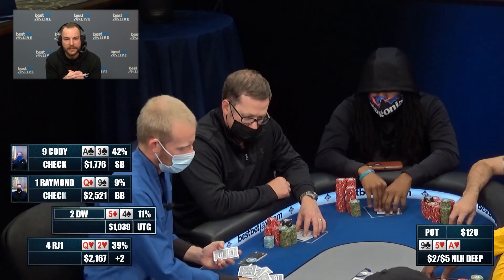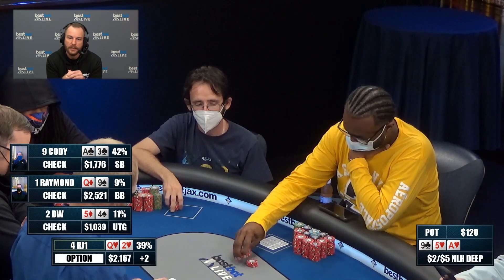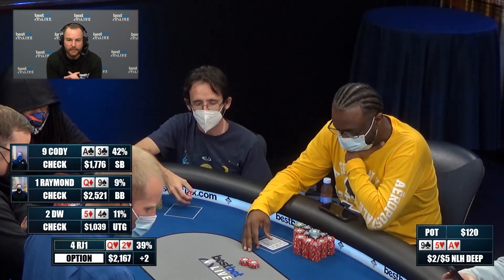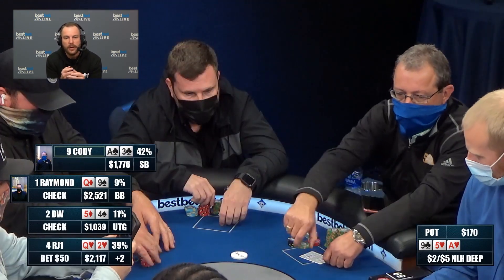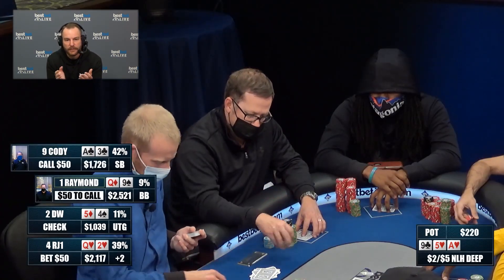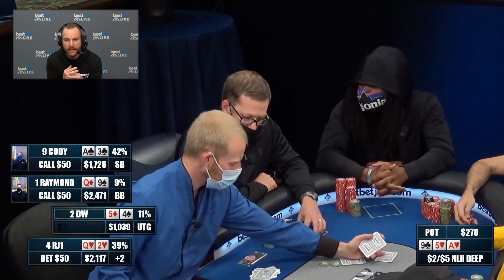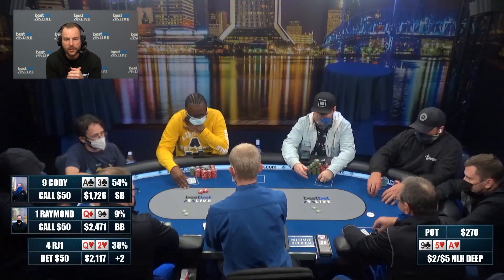Cody gets top pair with a bad kicker. Raymond gets middle pair. DW gets bottom pair. RJ1 flops the second nut flush draw. RJ is last to act and leads out into the field for 50 — perfectly fine with this. Looks small, looks fluffy, looks like he's buying it, but he's got a lot of equity. He leads out for 50 and gets called in two spots.